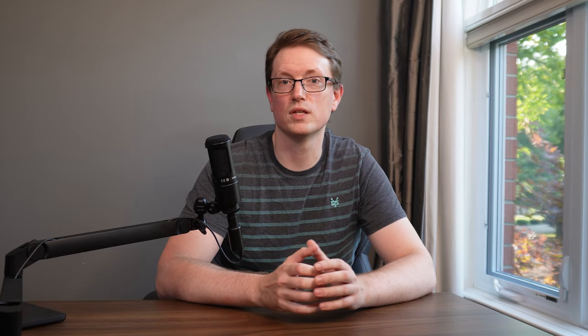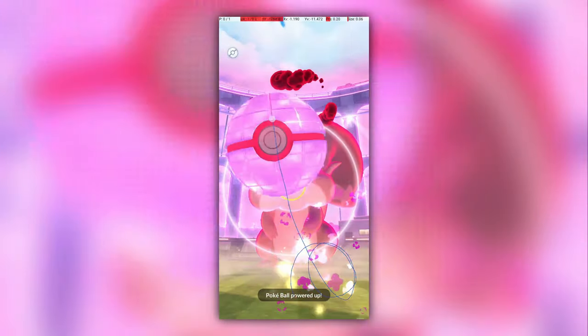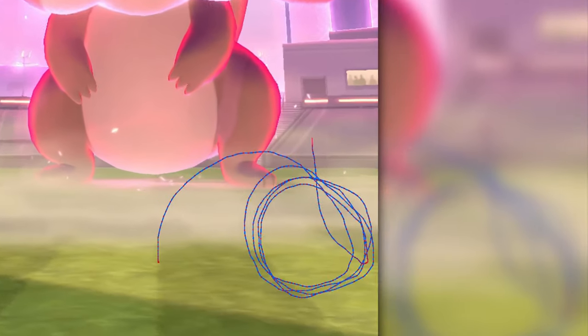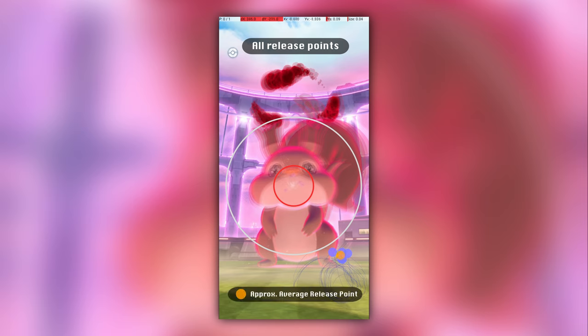I found it extremely difficult to throw the ball low enough to hit the excellent throw catch circle. With what feels like a natural throw, the ball goes super high. After much experimentation, I found that it is barely possible to hit the excellent catch circle with extremely short throws, as shown here. Each point here shows the spot where my finger left the screen, resulting in an excellent throw. The orange point shows the spot that I believe you should target, and the arrow shows the direction that your finger should approach the release point. Here is the same set of release points mirrored for those who curve counterclockwise.